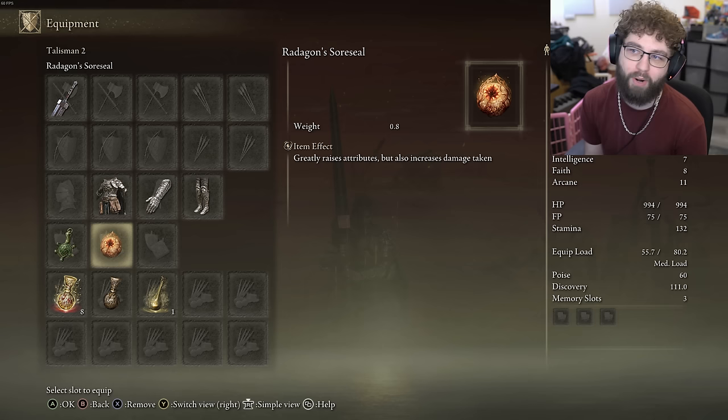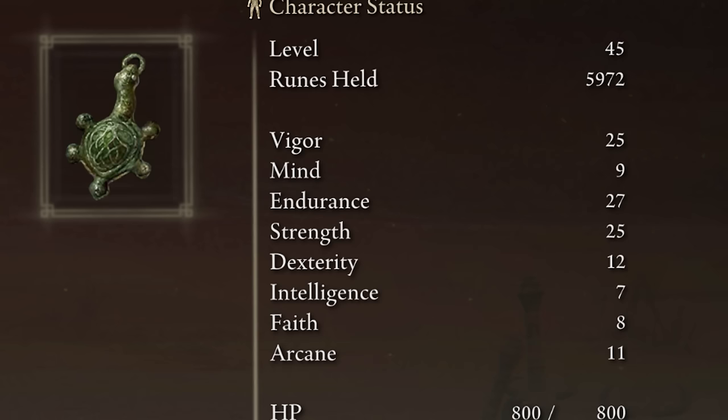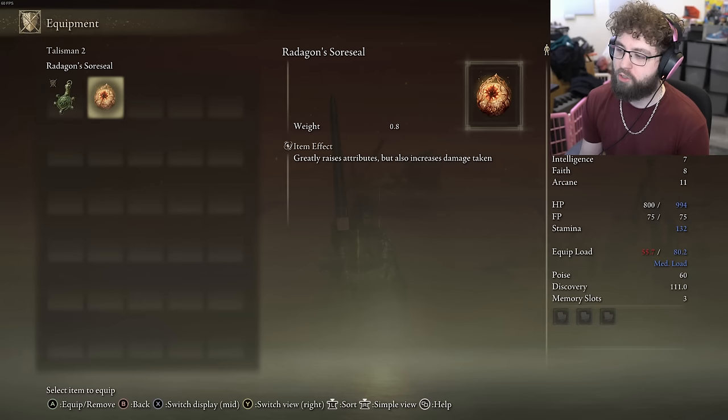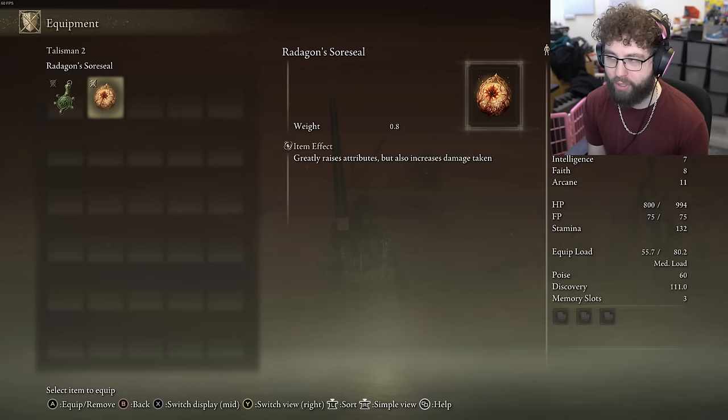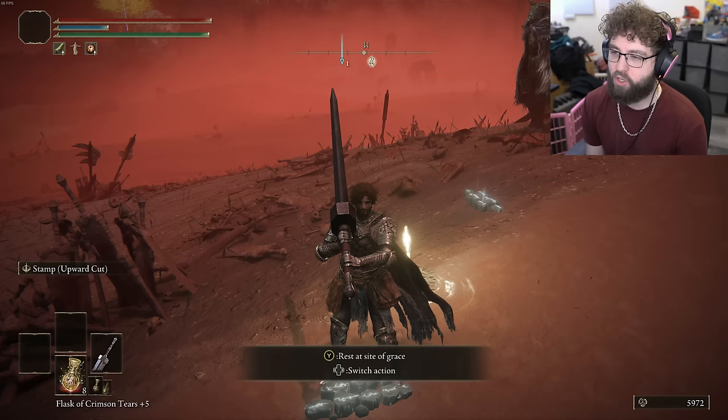The Radagon Soreseal gives you plus five to multiple attributes. My default stats are 25, 27, 25, 12 but with it on it's 30, 32, 30, 17 — so more stamina, more equip load, more HP. It says it increases damage taken, but I'm pretty sure all the HP and strength gains definitely make up for that.